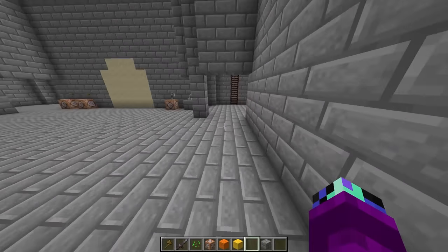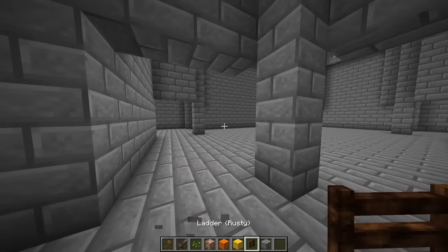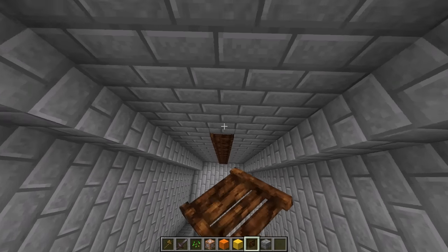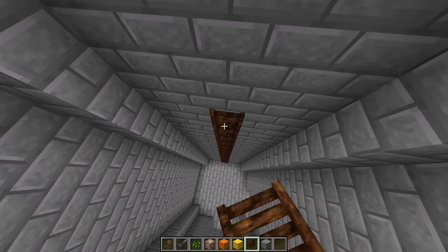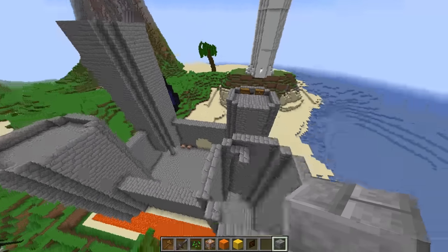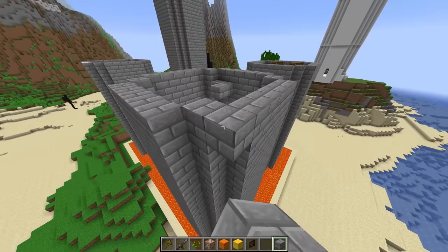Let me go ahead and grab a ladder and place it on this side as well. These archer towers are actually so big and spacious! Wait, why is the water tower so much bigger than the other ones? It is kind of bigger — let me go ahead and make this tower a little bit taller so it evens out.